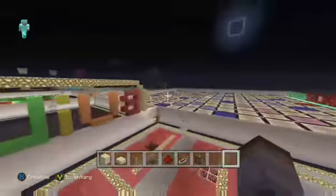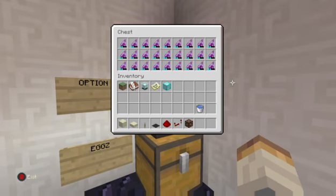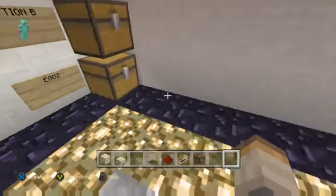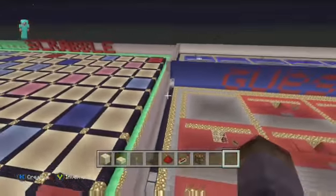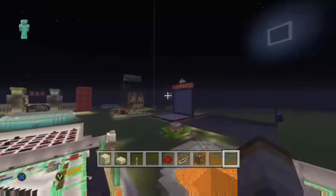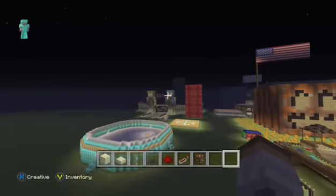There's a chest in the corner with death potions for mobs that don't get killed. To spawn everyone if you're playing in survival, I also put all the spawn eggs in here — including iron golem and snow golem.